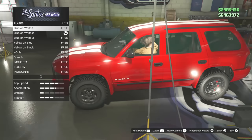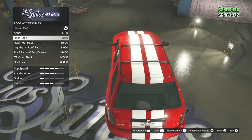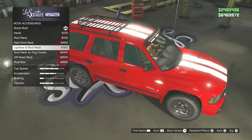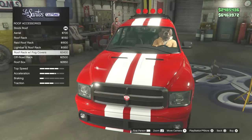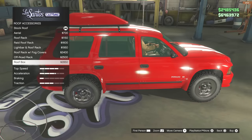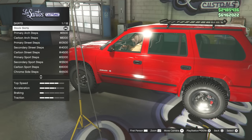Roof accessories — we have a roof rack, a raid roof rack, light bars which I'll have to test, a roof rack with fog lights, and a roof box as well, which does not suit this vehicle at all.